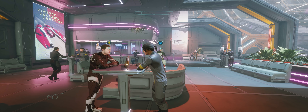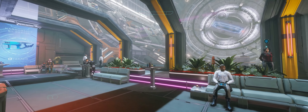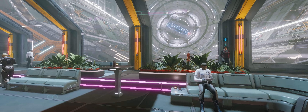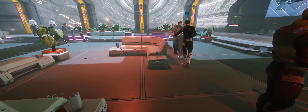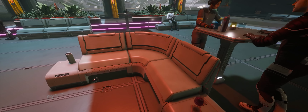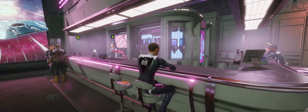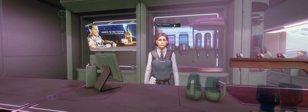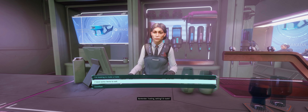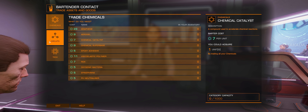Now depending on where you've spawned in — either an outpost or a station — the configuration might be different, but you'll have pretty much the same amenities that you'll require for doing things in this update. The first place you'll probably go to, if you're like me, is the bar — the social interaction area of the station or outpost — because that's where I've usually looked to find friends or people I'd like to meet to do missions with.